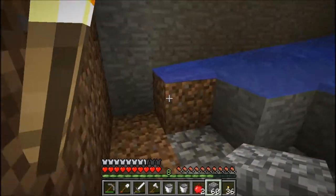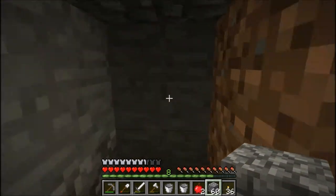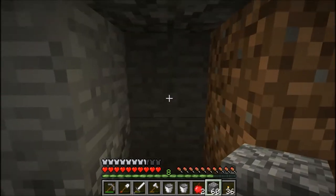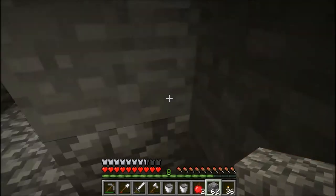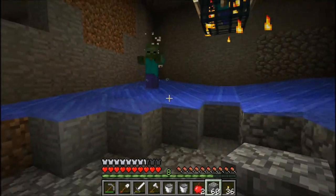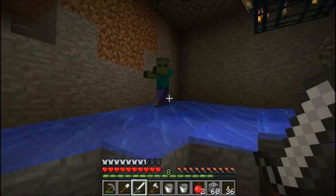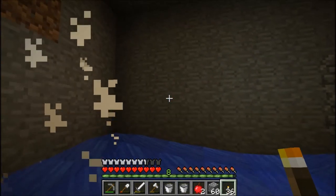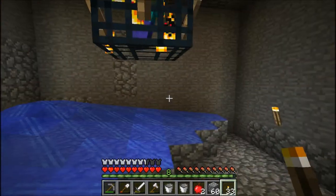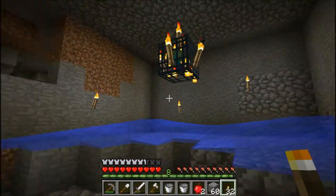That looks good. Next we'll be taking these out and all the water will flow to the middle and go straight this way. Then I'm going to make a mob elevator going up to where they'll drop down, take damage, and I should be able to just hit them with one punch to kill them. Oh, and they are spawning! Let me light it up a little bit in here. Whenever I get to my next step I will record some more.